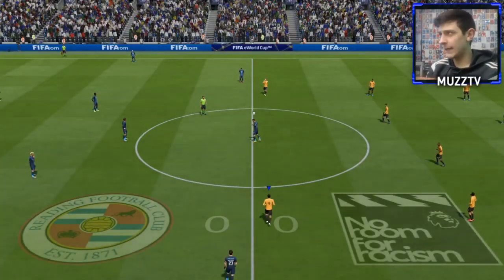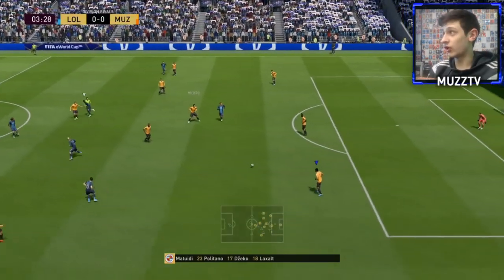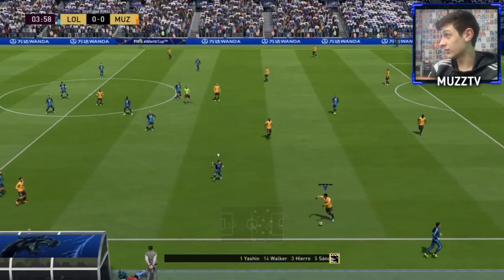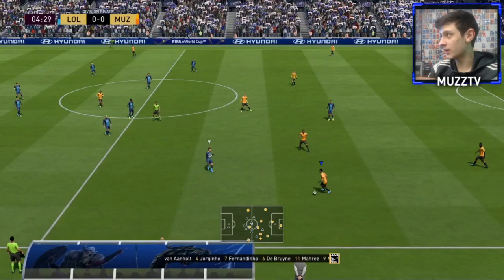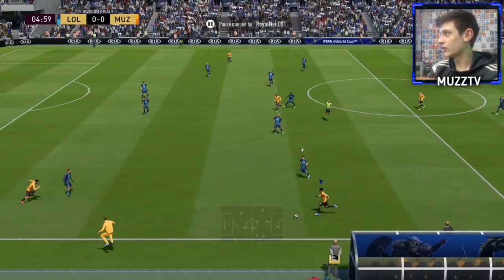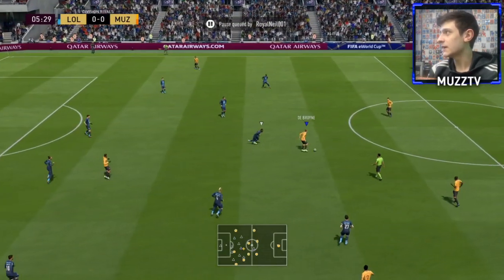Jumping into game number one, let's see how he plays. Van Aanholt's got light blue boots, looks very good — two gloves as well. Feels very nice on the ball and I like his height. First impressions — I like him. Four-star weak foot coming in handy there as well, that's nice.